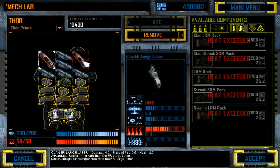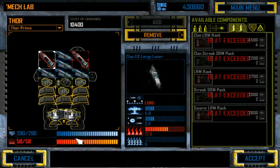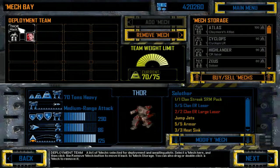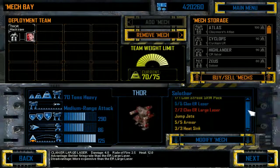The firepower isn't great but it's decent — about 50% of what we can put out. It has quite respectable armor and jump jets. Speed, jump jets, armor, firepower — all in a nice package.